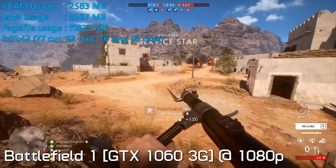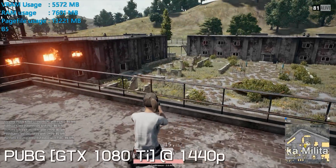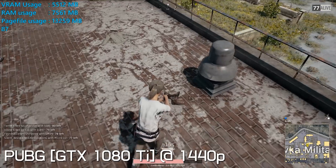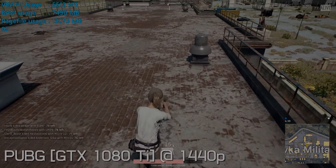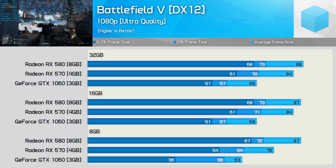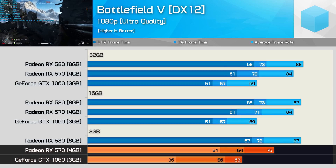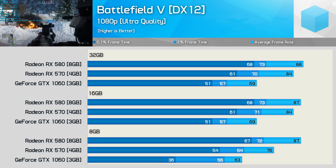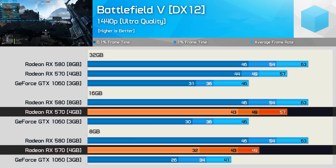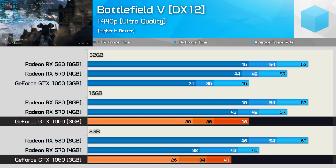Since lower-end graphics cards with less VRAM tend to suffer most with limited system memory, I retested with the Radeon RX 580 8GB, RX 570 4GB, and GTX 1060 3GB at 1080p and 1440p. For Battlefield 5, as expected, there's little to no difference between 16 and 32GB. However, with just 8GB, there's a noticeable performance hit to the RX 570 and GTX 1060 — even average frame rates dipped. The GTX 1060 3GB really struggled with frame time performance, and at 1440p it's remarkable just how much the RX 570 suffers with just 8GB of RAM in this title.